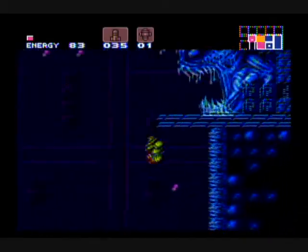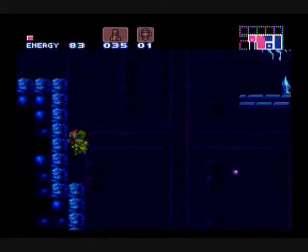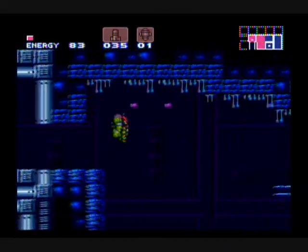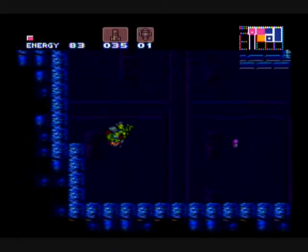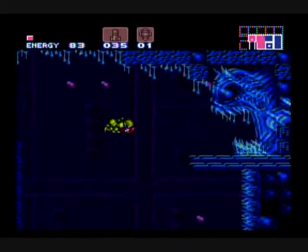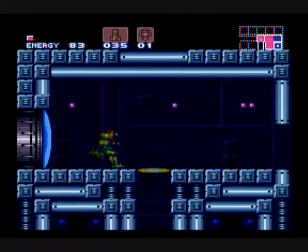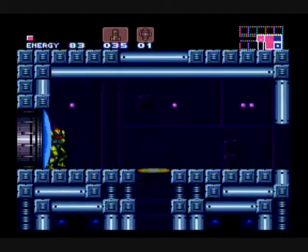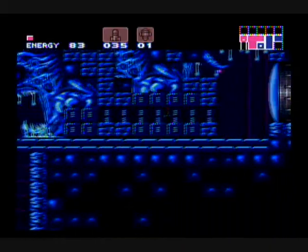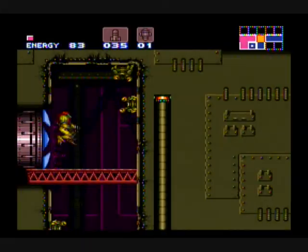This room is the entrance to somewhere, and obviously we can't get up there without the high jump — right? Wrong again. If you get rid of all three of these blocks, Samus can run under. And if you can run under with Samus, you can kinda do a jump if you don't get hit by the ceiling. You can make the wall jump — see, you can make it up here without the high jump. Yay, sequence breaking!